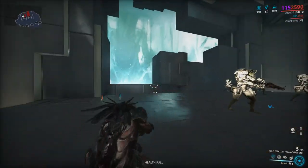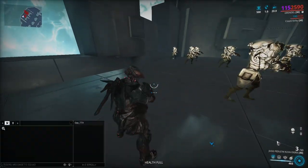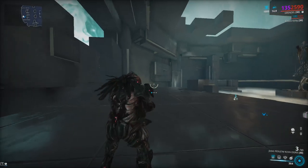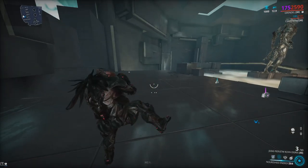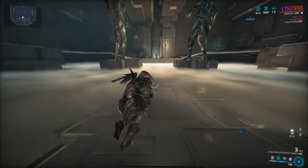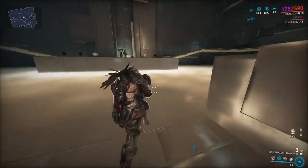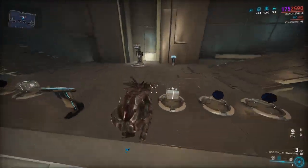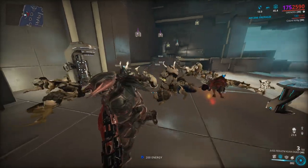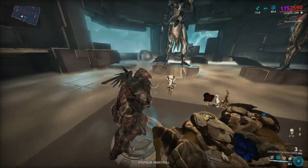Honestly, I feel like Grendel could use some buffs, mostly thinking of a capped energy drain situation — like Gloom, Sevagoth's subsumable ability — where the energy drain per second caps out at around 10 enemies. As you can see here with 10 enemies in our stomach, we're draining our energy bar really fast. We use the second ability and we have 57 seconds of status immunity, but our energy bar is nearly gone.